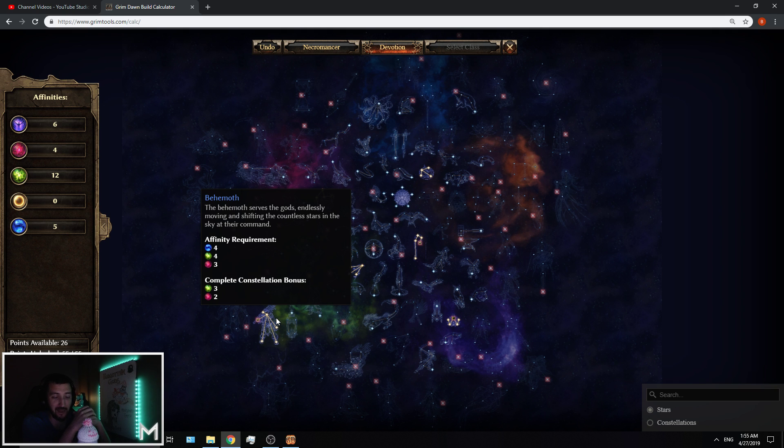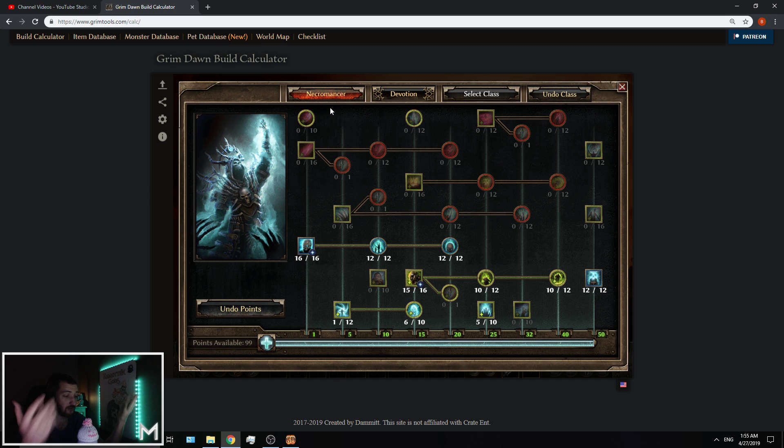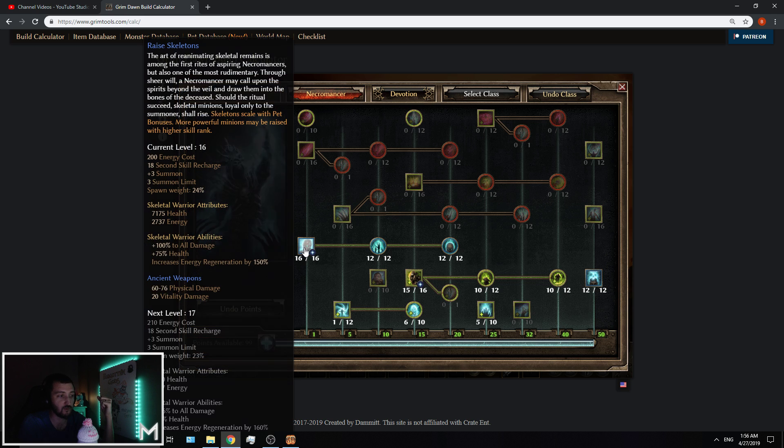Remember: if you end up leveling like this, just like any other build, you need to support your main ability — in this case your pets. When you mouse over something and it says in golden writing that skeletons scale with pet bonuses, that strictly means if you're taking all damage for yourself, skeletons are not going to improve. Every item, component, augment, and devotion needs to strictly say that pets are gaining the bonus. Thanks for watching YouTube, see you next time.